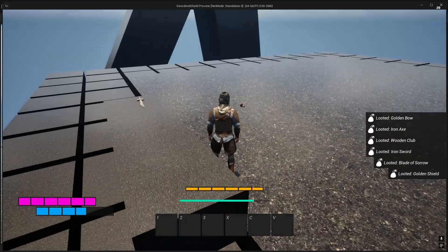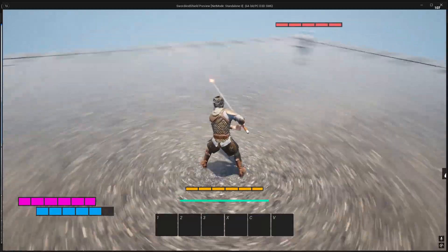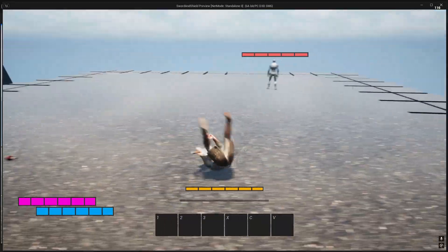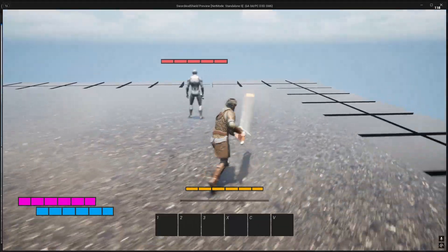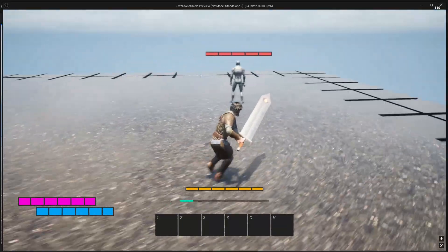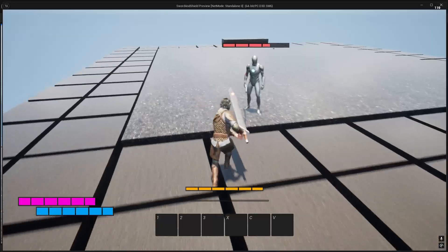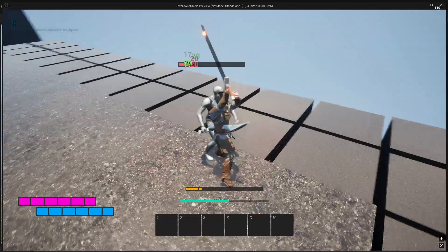Now if I equip a weapon and dodge, it costs 20 stamina. Dodge, dodge, dodge — and now I can't dodge anymore, I'm pressing it but I need at least 10 stamina. I can't attack either, only after it starts regenerating. But if I roll into a dodge and then start blocking, the stamina regenerates and I'm ready to go again.